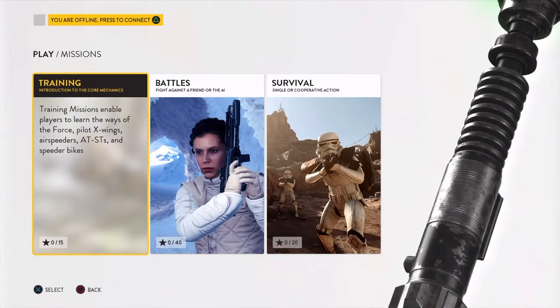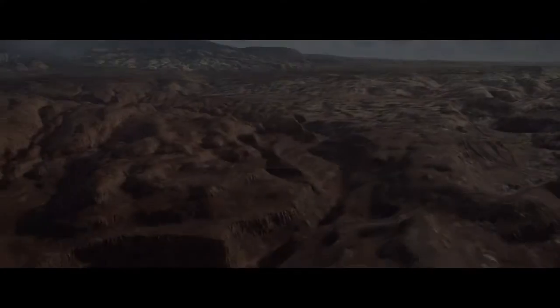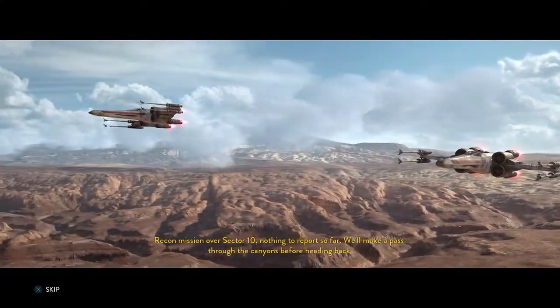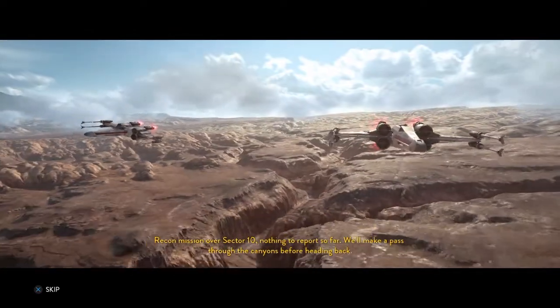You have options all over the place for these things. You've got several different maps you can do, and you can choose to be heroes, in which case you will be one of the major characters from the film. In this case, we're going to do Beggar's Canyon to work on my flying skills, which God knows I need.